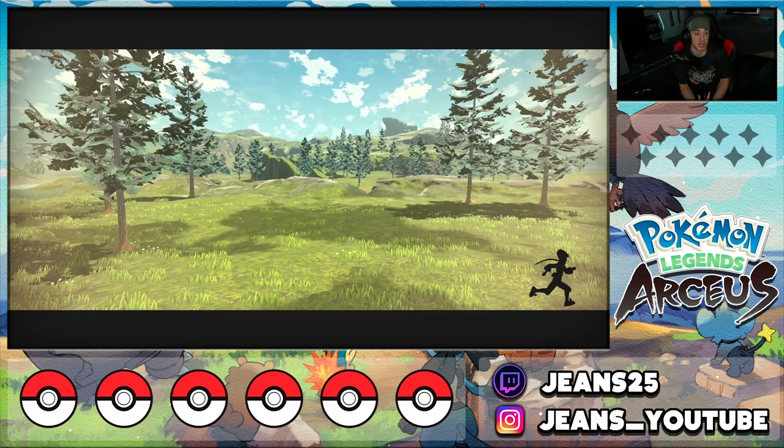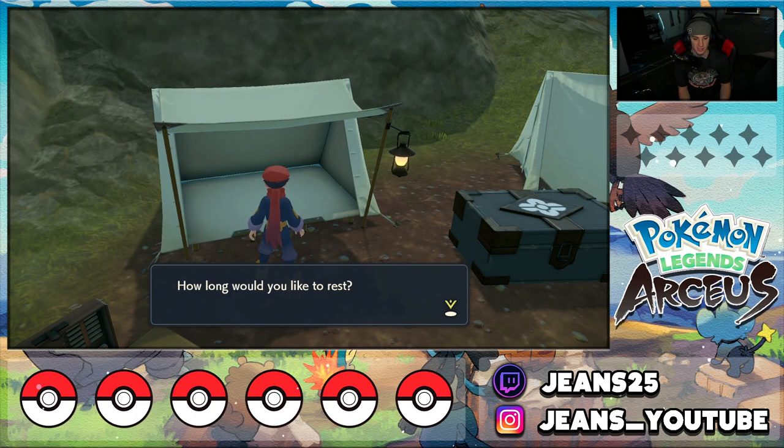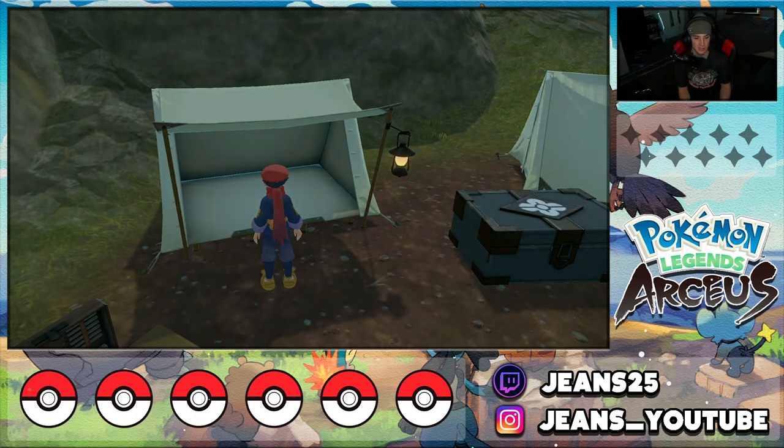Shaymin is located in the Obsidian Fieldlands, so head over to the Fieldlands camp. This is an area you could have visited right at the beginning of the game, but we can backtrack now and actually get it. I'm going to sleep until daytime because Shaymin is a daytime spawn — that's definitely more of a Darkrai thing to be out at night. We're catching this lovely little flower Pokémon in the daytime.